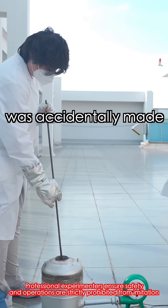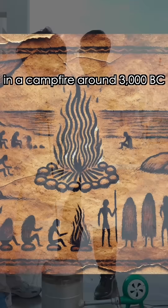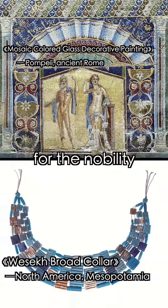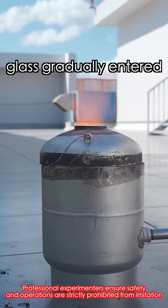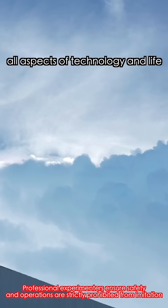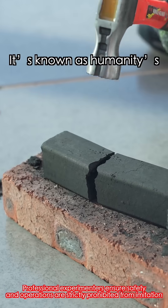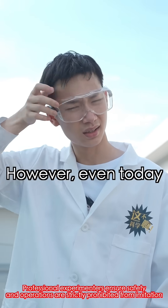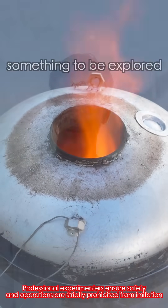It's said that glass was accidentally made in a camp around 3000 BC. At first, it was just a decoration for the nobility, but as time passed, glass gradually entered all aspects of technology and life. It's known as humanity's first truly synthetic material. However, even today, what exactly glass is remains something to be explored.